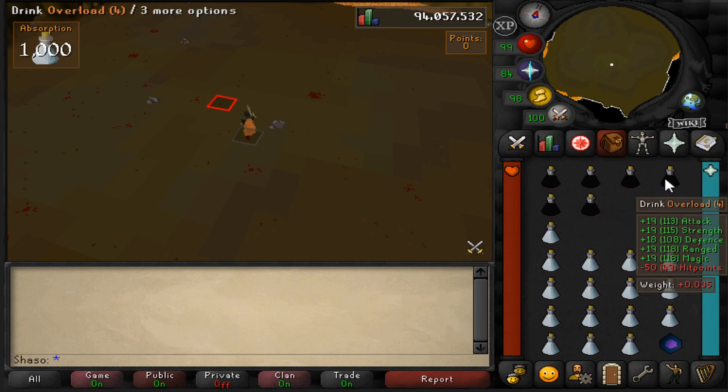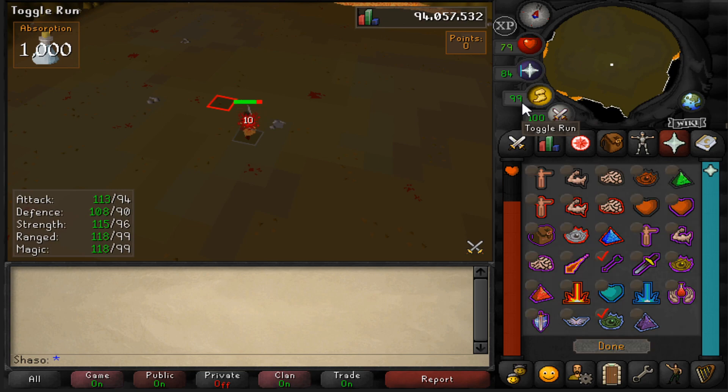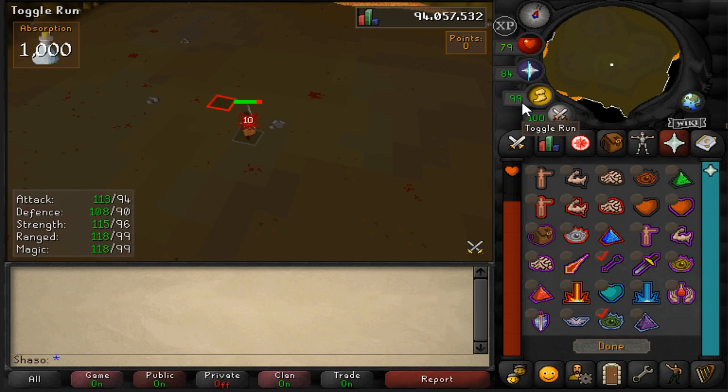If you wish to practice prayer flicking, you may also select a melee boosting prayer such as Chivalry. The prayer we'll be using is Rapid Restore. When active, this prayer doubles the regeneration rate of your hit points. However, when you activate it, it resets the timer of your hit points regeneration back to zero. Therefore, by quickly toggling this prayer on and off, we can keep our timer at zero, stopping our hit points from going back up. This allows us to get the most out of our Dharok set bonus.